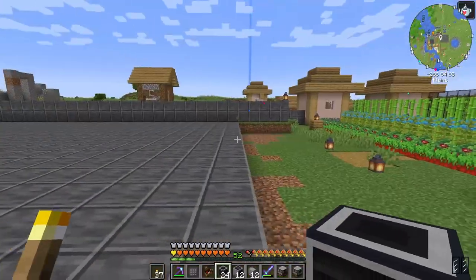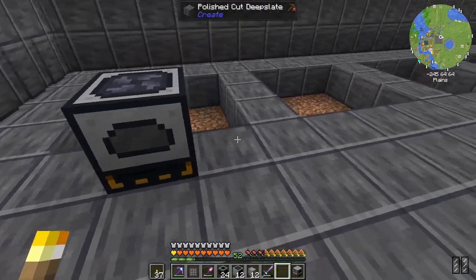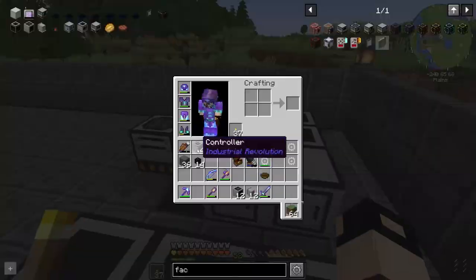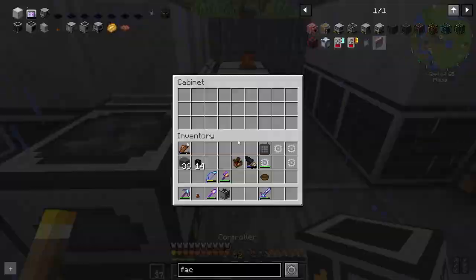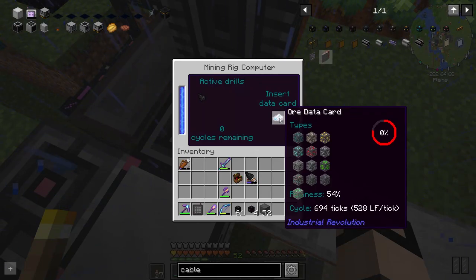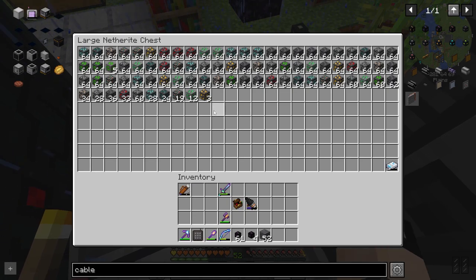I filled space for our factories — hopefully this is enough. Pulverizer, electric furnace, solid infuser, compressor. The data card is finished — I'm not sure if I can reuse it, but here are the results — that's actually very nice.